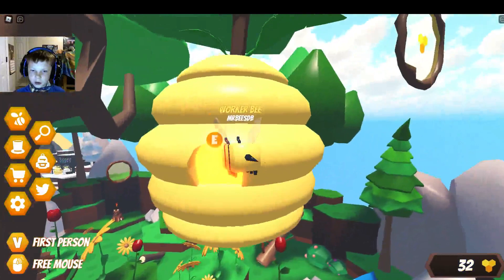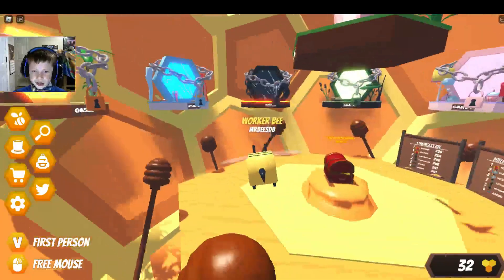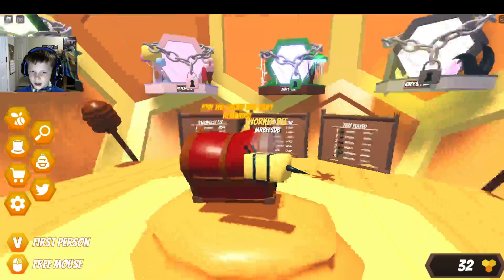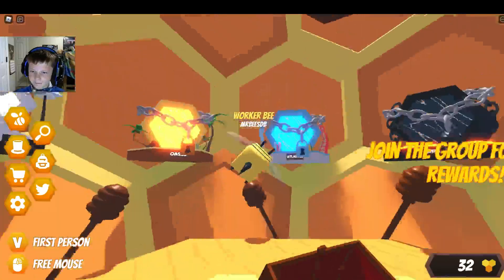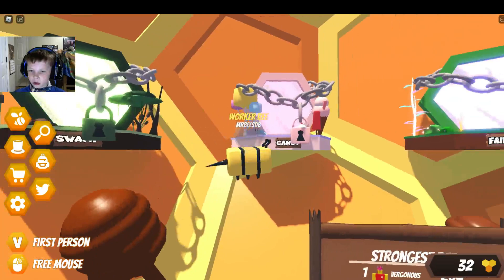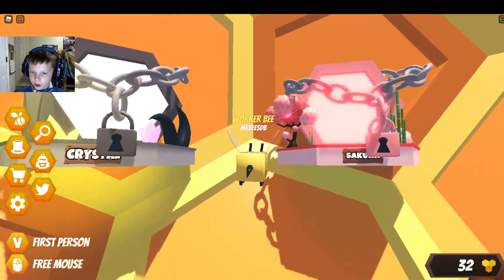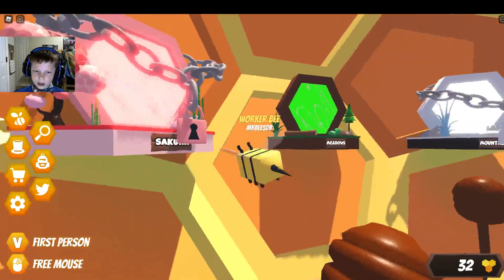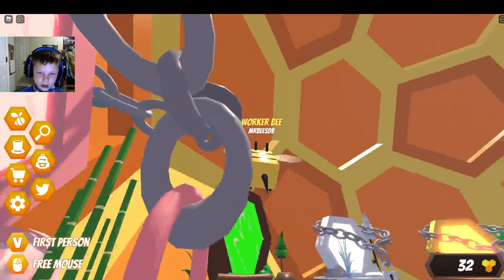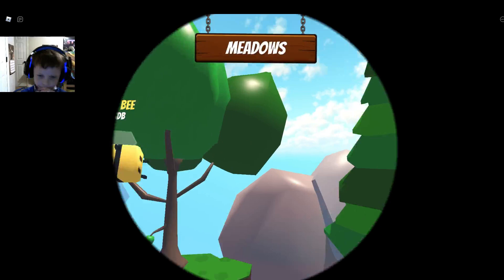Hive. Okay, that was a cool animation. Still, I don't see any bee. VIP. Join the group for daily rewards — I haven't joined it yet. Swamp. Candyland. Fairy tale. Crystal. I don't know what that is. We're going back to the meadows though. I love that animation.